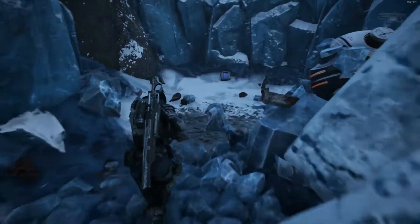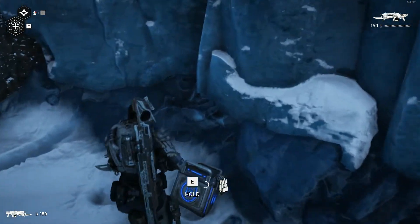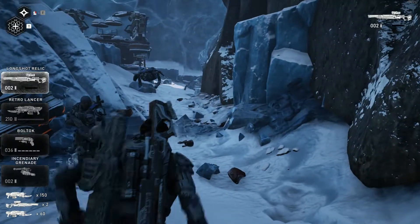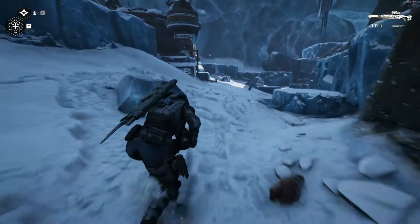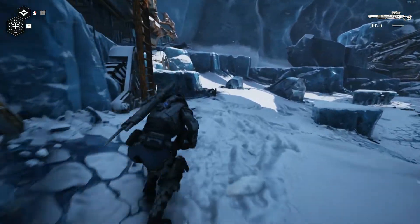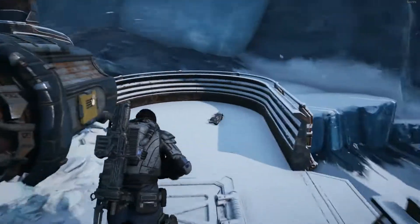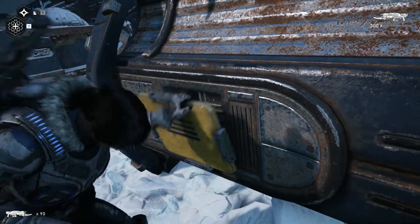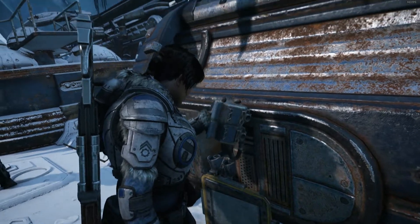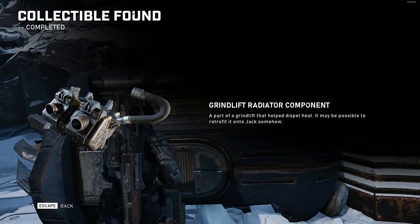Oh my gosh, that was difficult. Wow. We're going to take the Retro Lancer back. I did not give up my longshot relic — this thing's too good to drop. I know I could have had two good weapons at the same time, but it's worth keeping this longshot relic because I just don't think you can get it back anywhere — I haven't seen it anywhere yet. Let's pick up this ammo here and now let's open this thing. There's the parts we're looking for — Grind Lift Radiator Component, a part of a grind lift that helped dispel heat.